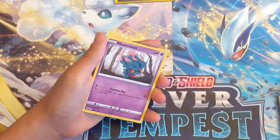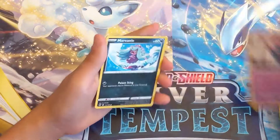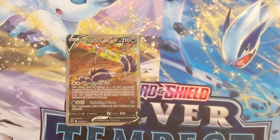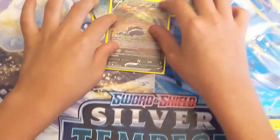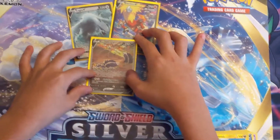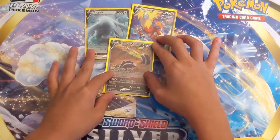Swalot, how do you do Mr. Trevenant, Dragonair, Stunkfisk. All right, let's go! Awesome man, we had some sick pulls today and now let's see what my dad can do in a little bit.